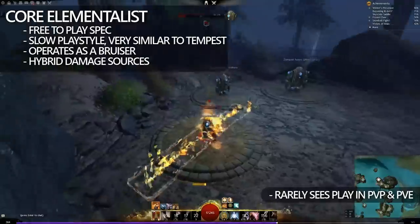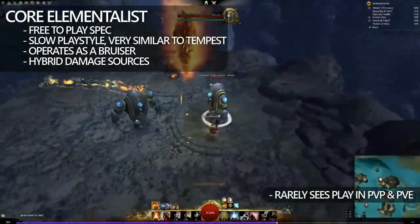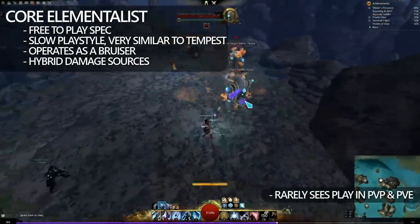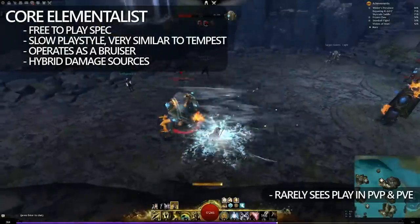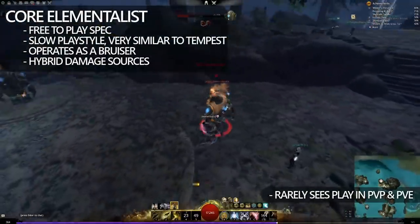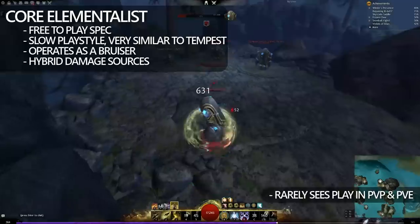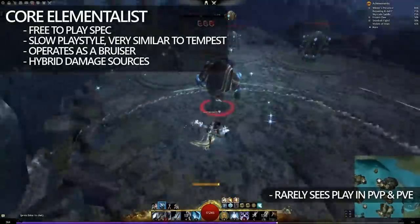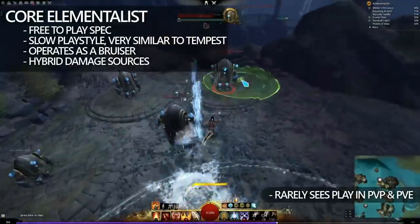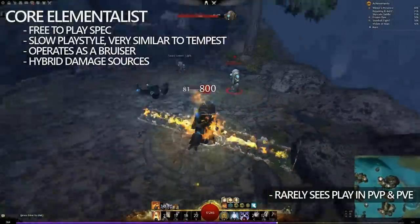Core Elementalist has a very slow playstyle and is essentially as simple as it looks — you press your Attunement and you gain access to the abilities that you have attuned to. Fire is typically based around conditions, Air around flat power, Earth around protection, and Water around healing. The thing is, as Elementalist goes through the expansions it actually becomes more complex, but also more relevant. The operations don't change drastically, but they change enough.